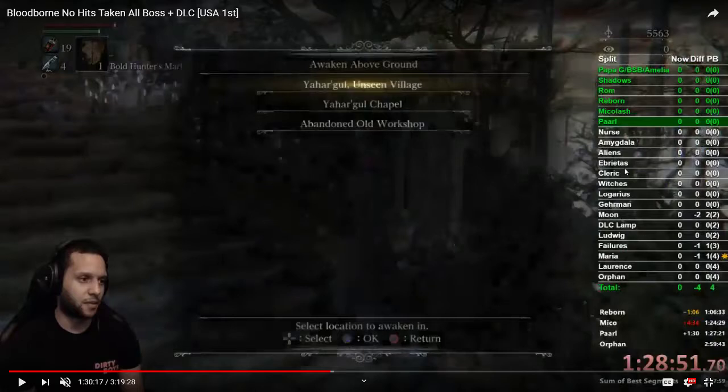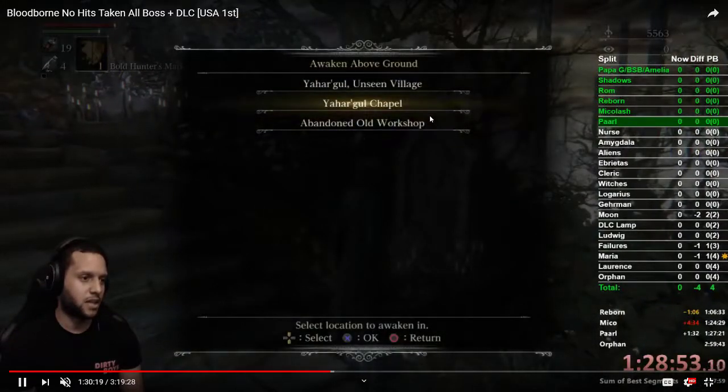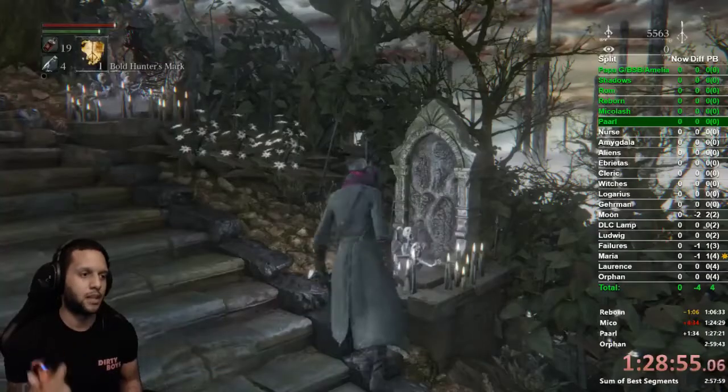If you are working on all bosses, we're going to go fight Parl. The reason we fight Parl now is to have more bolt paper, because Parl gives you a badge that unlocks bolt paper to be bought at the insight shop. For this next part you're going to have blood cocktails, fire paper, and beast blood pellet, and head to the second lamp.